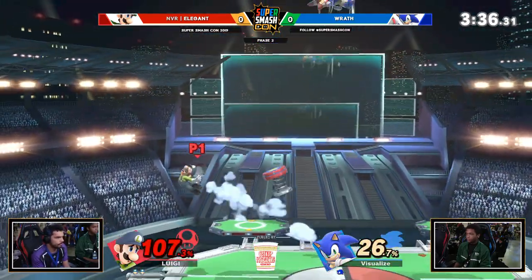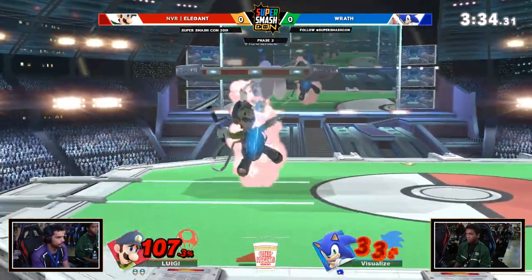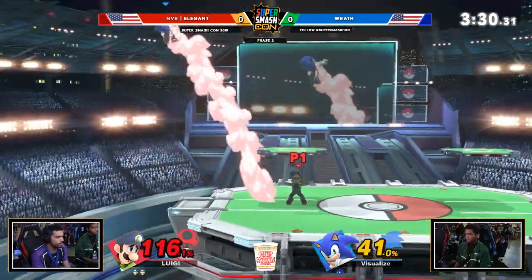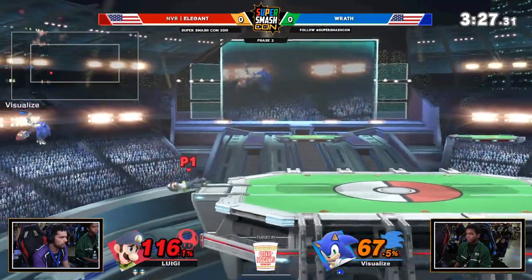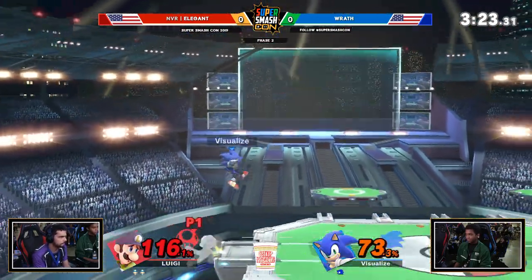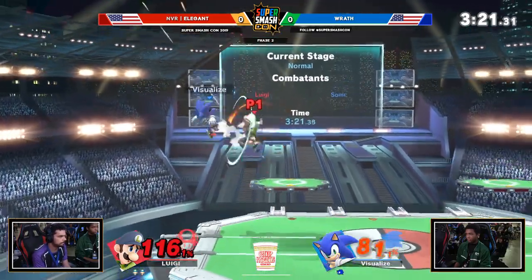102%? That was actually nasty — he was at like 58% and he died to that. This is Elegant, dude. Rath was running away all the time, playing the neutral so well, keeping Elegant out — but you give him that one opportunity, he's just gonna destroy you for it. You saw it already. Oh god, I thought that was gonna connect. You give him an inch, he takes a mile.